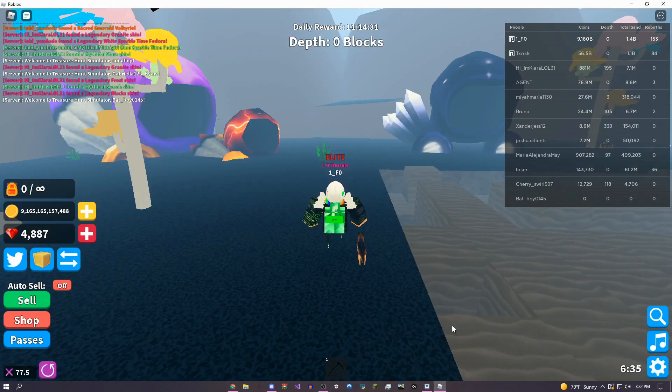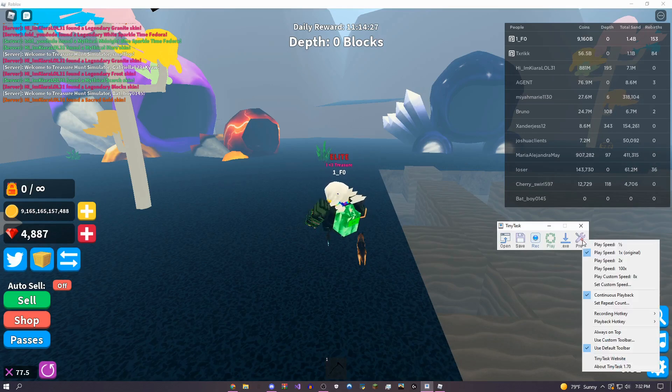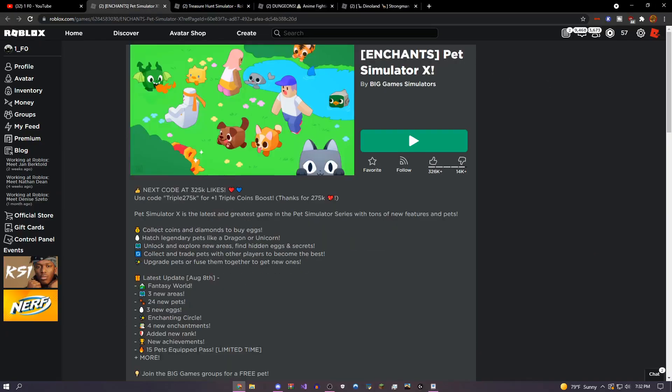The first thing you want to do when you get this is come over to the prefs tab. Click it and then turn on continuous playback. You don't need to touch anything else — just do continuous playback, and then once you've done that, join up into any simulator or non-simulator game that you want.